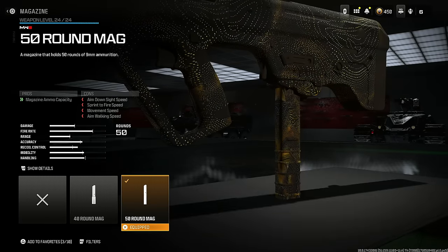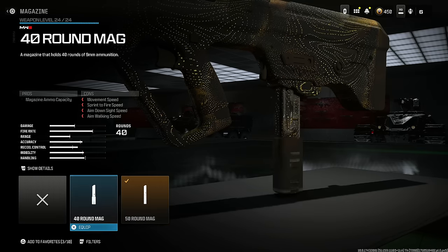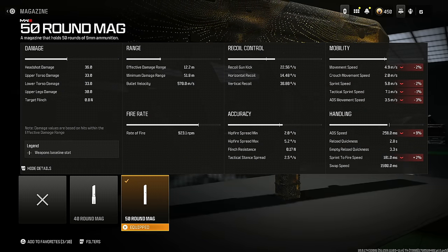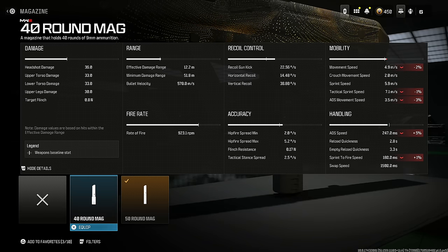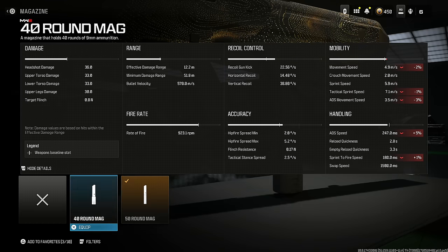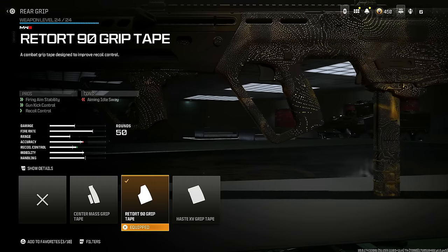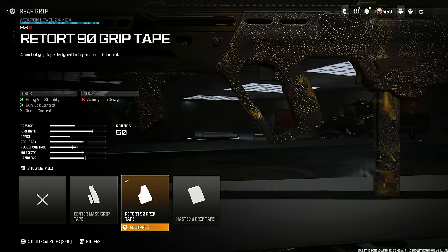This part is completely up to you — you can use the 50 or 40 round mag. With the 40 you have fewer cons; with the 50 you get a slight reduction of sprint speed along with a little less ADS speed and sprint to fire speed. Then put on the Retort 90 grip tape for firing aim stability, gun kick control, and recoil control. You do lose some aiming out sway, but that does not matter.